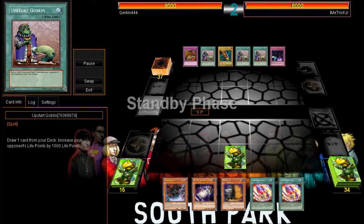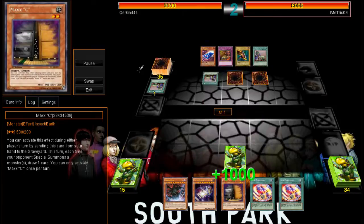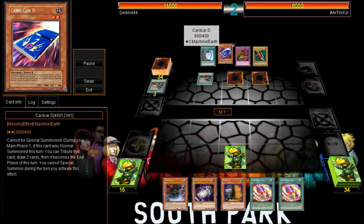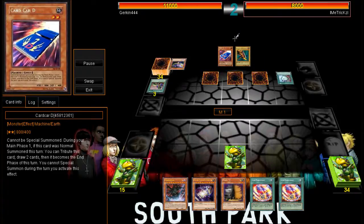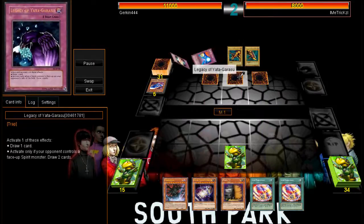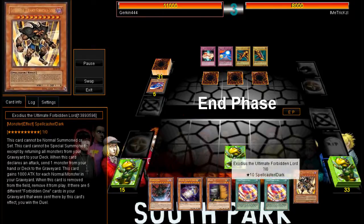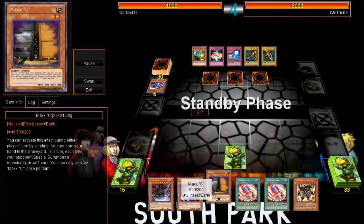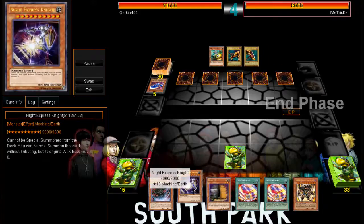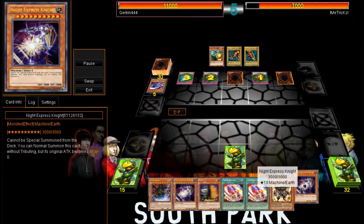I went first; I had nothing really going for me, so that was a bit of a worry. But he had no monsters, and in the end he just has his trap cards — Reckless Greed as well as Legacy of Yatta. It was my turn and then I drew Exodius. I could have activated Maxi and then Normal Summon Knight Express Knight, then Special Summon Exodius that turn, but I decided not to.